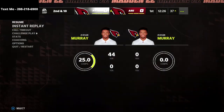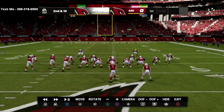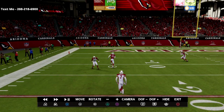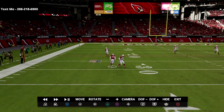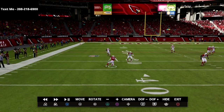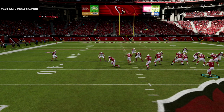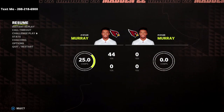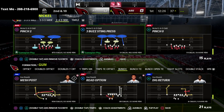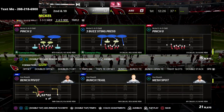Let me jump into instant replay real quick and talk about the wheel route from verticals. If you watch it, it does get over the top — this is the number one thing you have to look out for. If they're going to this a lot, simply man him up. There are some other things we can do from match defense that will make that even more difficult. For example, you could put that safety on that side into an inside quarter zone to take that away.